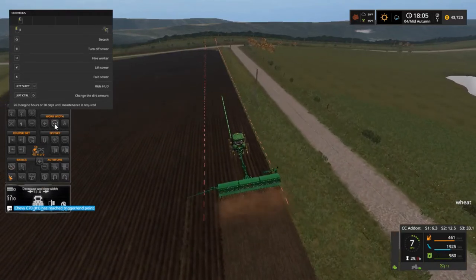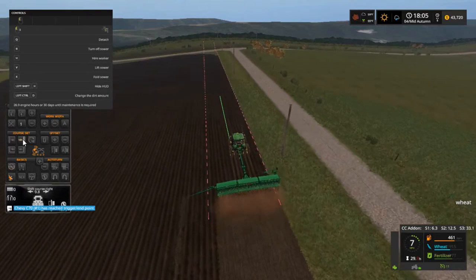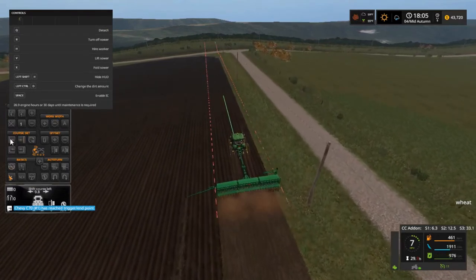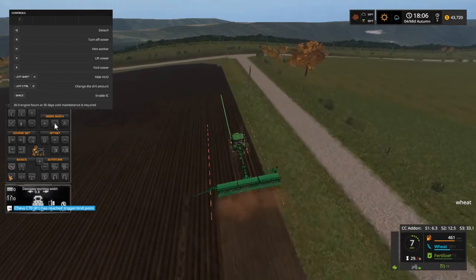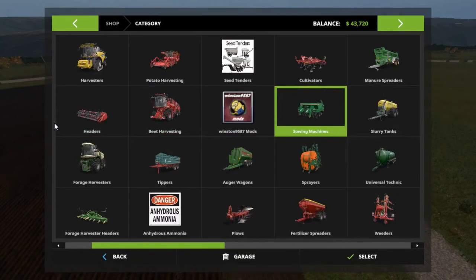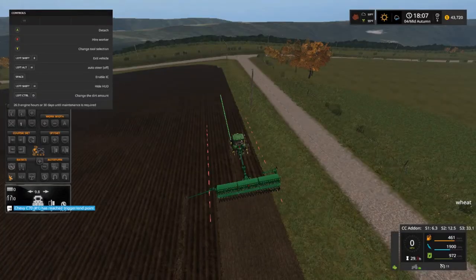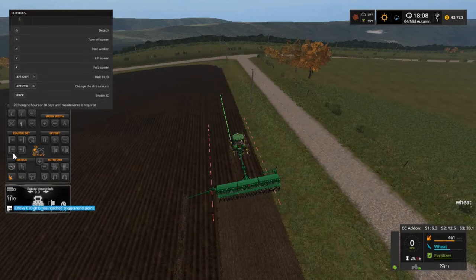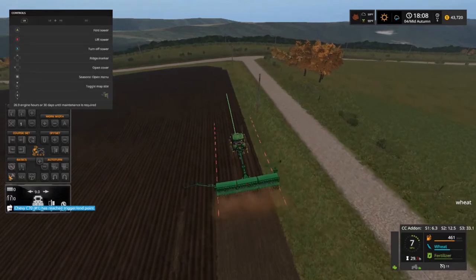We're going to dial this down. I gotta go in the store for a second and see what the width of this thing is. It's 9.1, we're at 9.8. So we're just going to go with 9. Now we're going to scoot this over just a little bit since we're off, and go down from there. We don't need the ridge markers now.